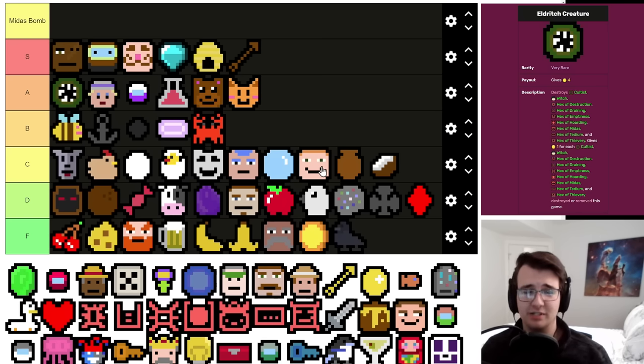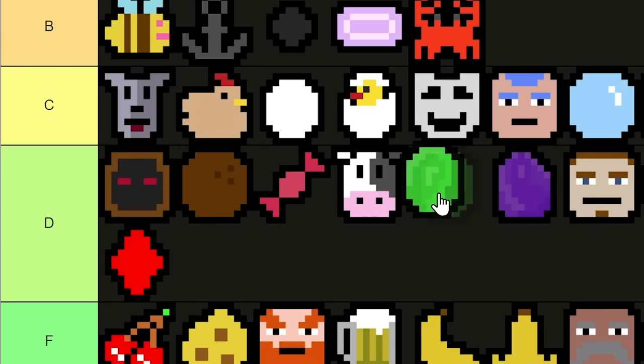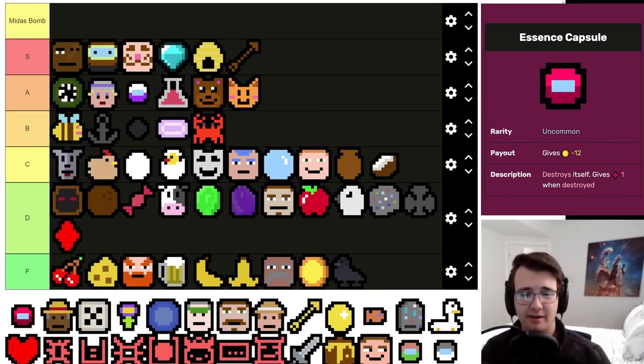Emerald is not that much different from Apple — the only difference is if you have two Emeralds they're worth four, whereas two Apples are worth sadness. But it is self-sufficient and can help out a Dame build. There are many rares I would take over it — if I get this in an early Lucky Capsule I will sometimes reroll. I think right above Amethyst works for me.